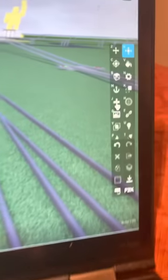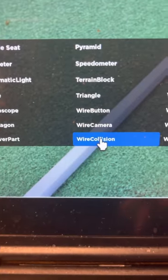Now click this, or you could click this. Click normal. Click wire collision.